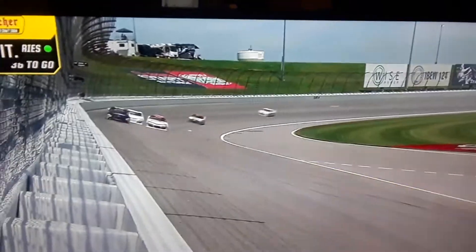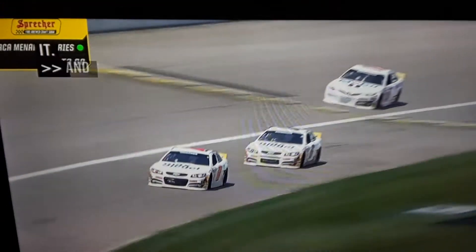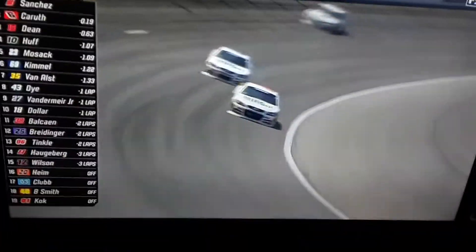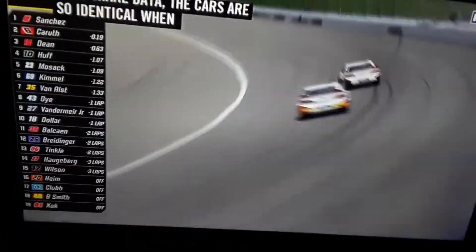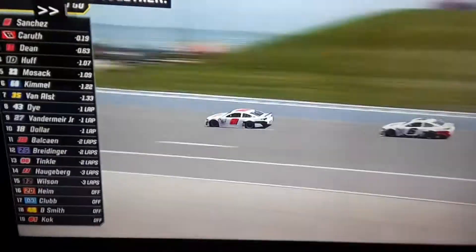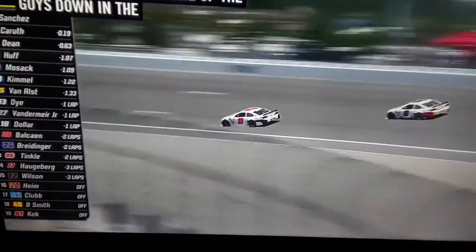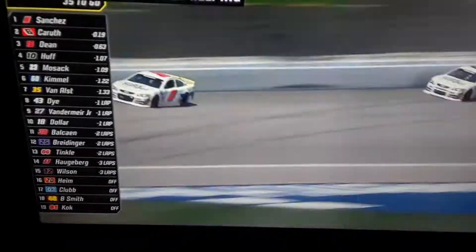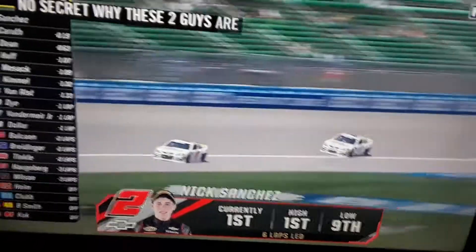They had 45 minutes on track earlier today. With two teammates like Raja and Nick who get along so well — they share data, the crews are so identical when they unload at the racetrack, and they can bounce ideas off each other. And it shows. Down in the garage, they're actually getting some help from Chevrolet and the drivers are getting time in the simulator. It's no secret why these two guys are running well.